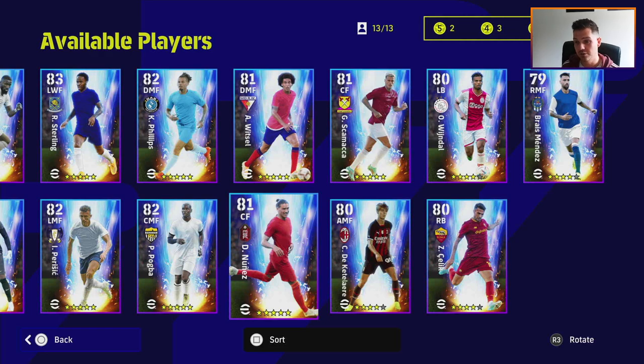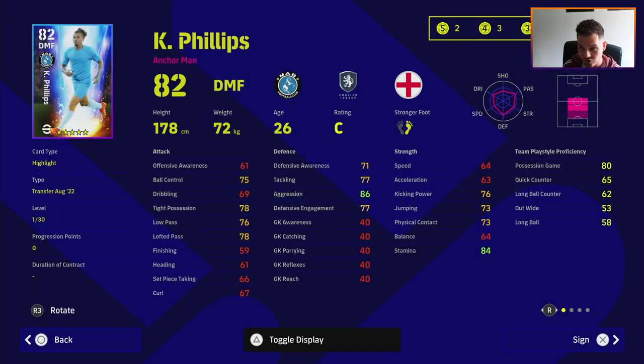Phillips - I like Phillips. He's got nice aggression, nice stamina, and he'll be able to get up and down the pitch quite well. He's 82 overall with 30 levels to go, and he's got unwavering form. He is 26 so you'll need a non-youth manager. He's got some nice passing skills for a DMF: one touch pass, weighted pass, lofted pass, interception and man mark. I'd like to see him get blocker. You can bring his acceleration up to 70, defensive awareness to 80, tackling to 80 - but even Tonali is probably a better option and goes up to 93 overall, so I don't think Phillips is worth a five-star.